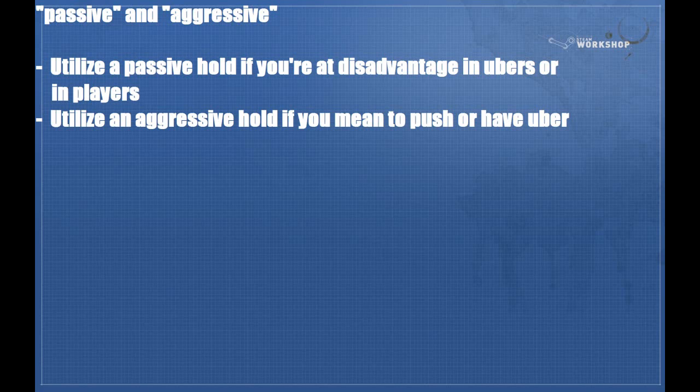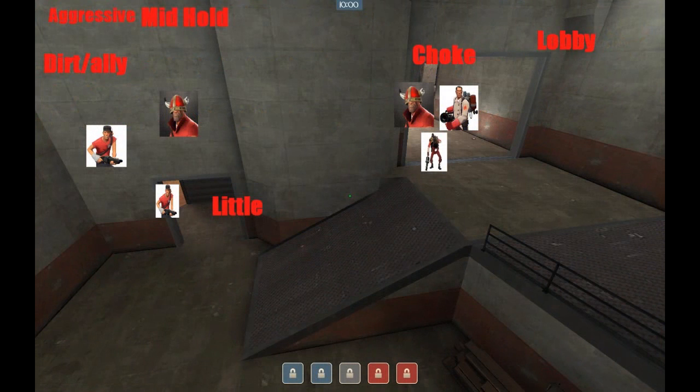It's a big mistake a lot of newer teams make, where they'll stand way too close to the other team, and a simple mistake ends up losing them an entire round or two or three points, because they can never get a defense set up again. You'll utilize an aggressive hold when you have uber or player advantage and you mean to get to pushing very soon — it puts you in a really good spot to get an advantage or get ready to go in. So we're going to talk about an aggressive mid-hold first.